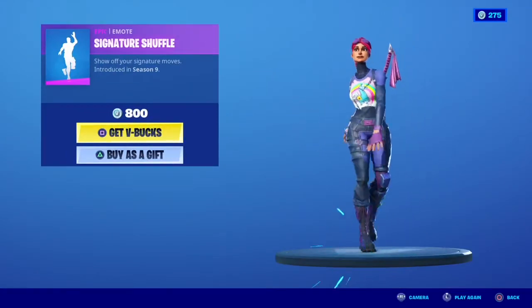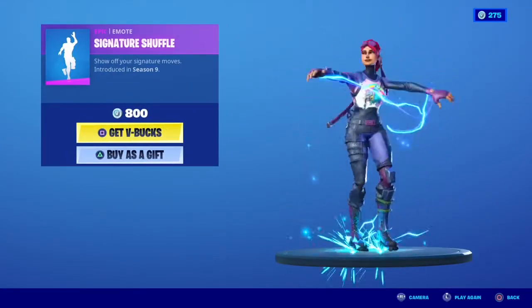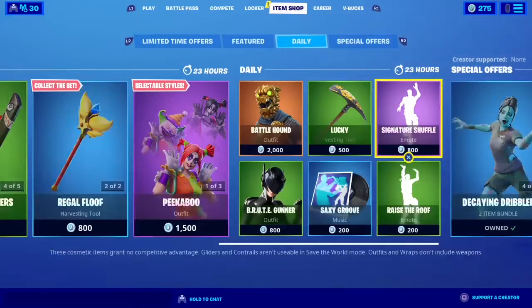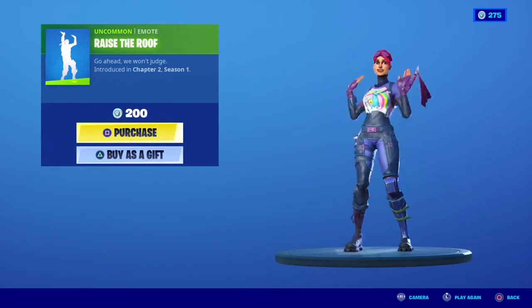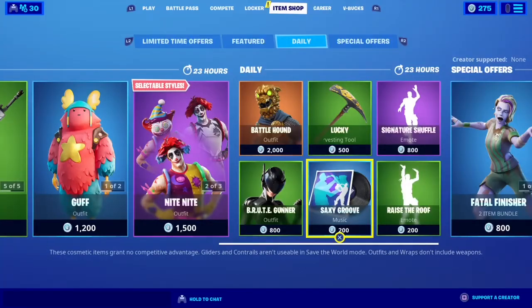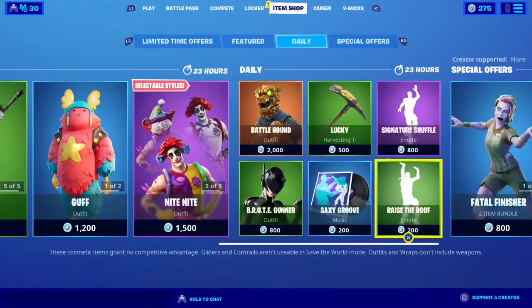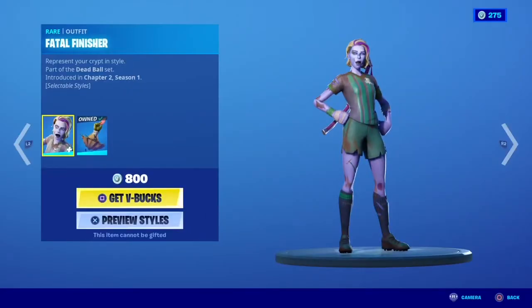Then we have some emotes — Signature Shuffle, let's show that. Won't work. Raise the Roof. We got this disc — I'm not sure what it does — but Fatal Finisher skin.